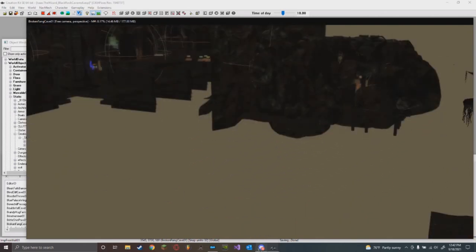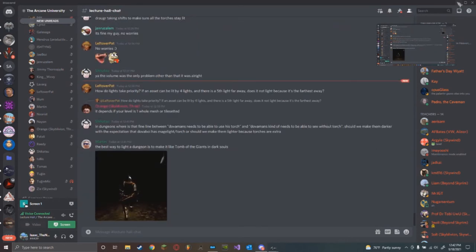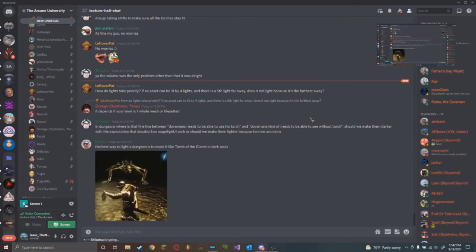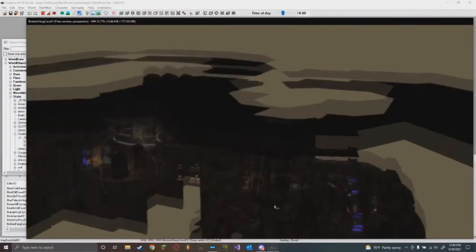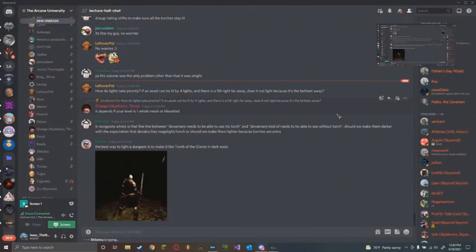Question: how do lights take priority if an asset can be lit and there's a fifth light far away - does it not light because it's farthest away? If it's far away and not touching the asset whatsoever, that's not even part of the limit. The four-light limit is per reference, per asset - not a whole-scene limit. Everything in Skyrim is made on a grid with separate tile-set meshes, so every single mesh has a four-light limit.